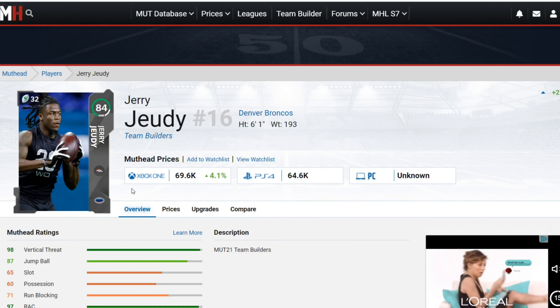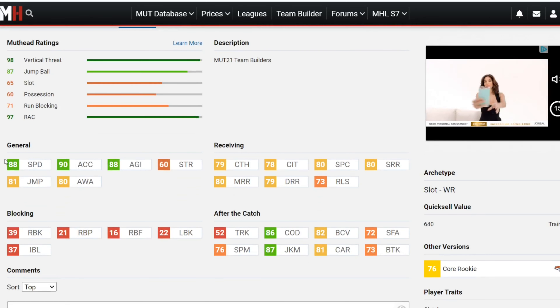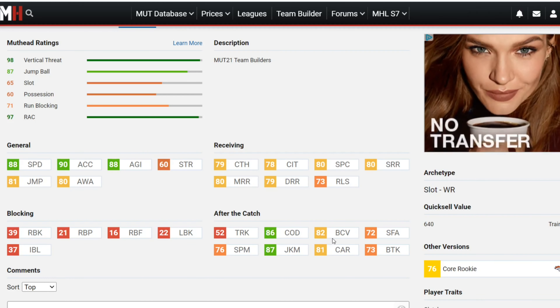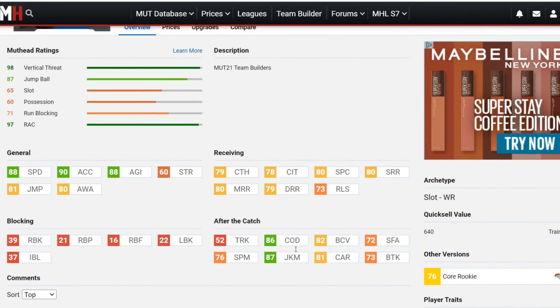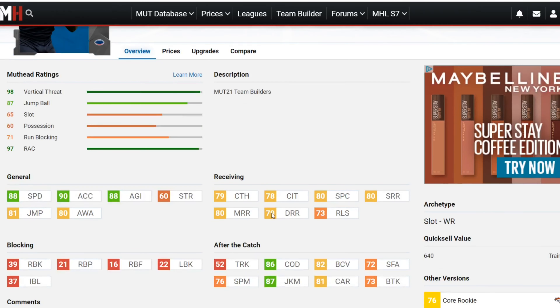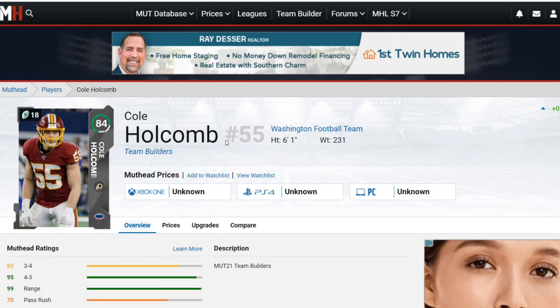Next is Jerry Judy with 88 speed, 90 acceleration, 88 agility, 81 jump, 80 awareness — very agile and fast. He's got 79 catch, 78 catch in traffic, 80 spectacular catch, and route running of 80 short, 80 mid, 70 deep. After the catch: 86 change of direction, 82 ball carrier vision, 87 juke, 81 carry, 76 spin. That 87 juke along with the change of direction makes this card insane after the catch, and he'll catch the ball pretty consistently too.